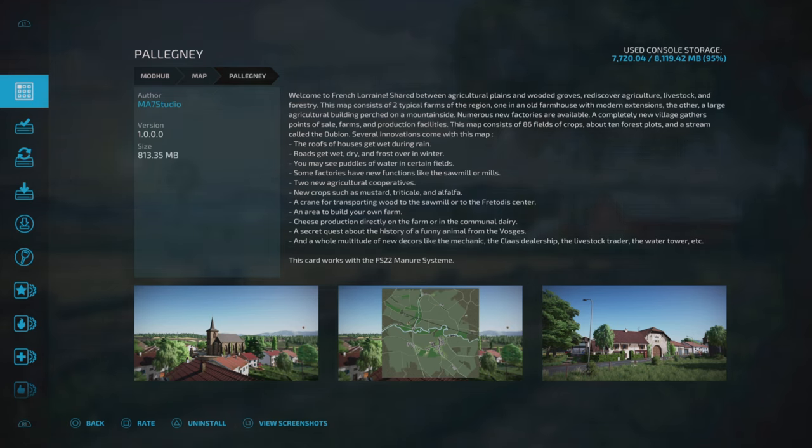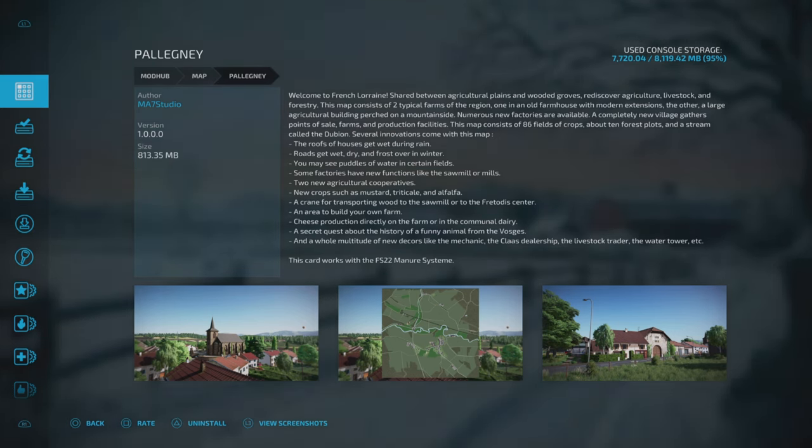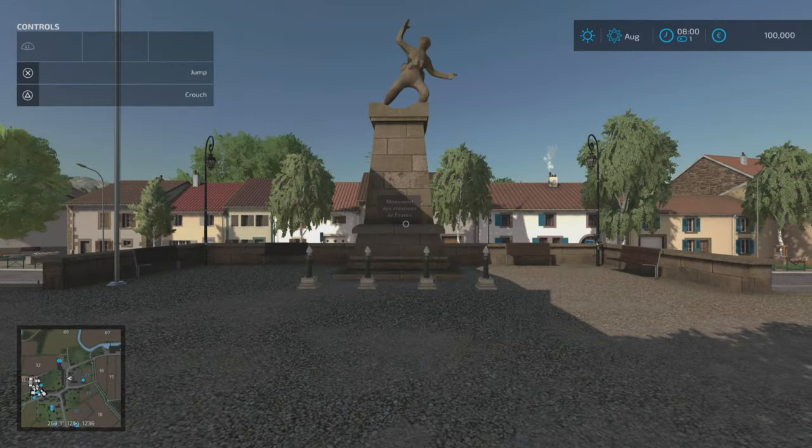There's a crane for transporting wood to the sawmill or to the fratadas center, an area to build your own farm, cheese production directly on the farm or in the communal dairy, and a secret quest about a funny animal from the Vosges. There's also a multitude of new decors like the mechanic, the Class dealership, and the livestock stock trader. This map works with the FS22 manure system — PC only.